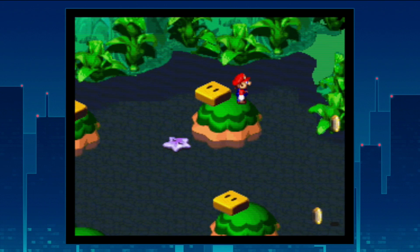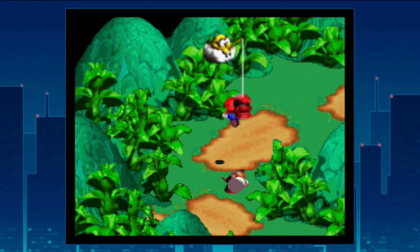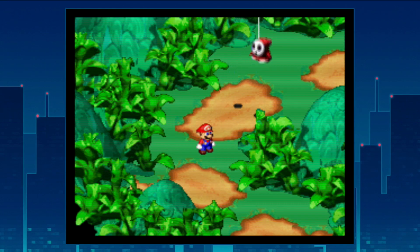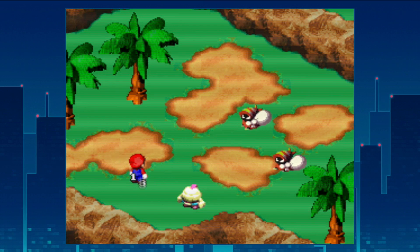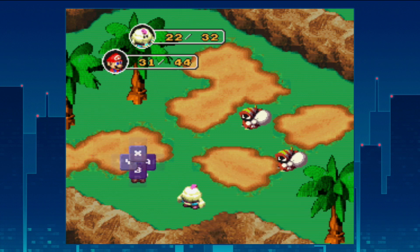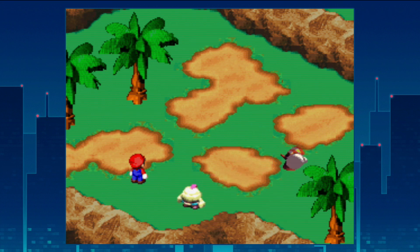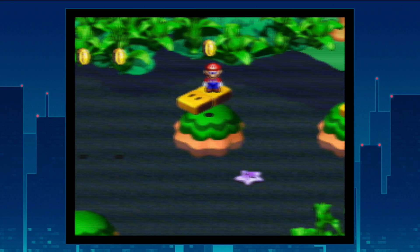Riding across the lake, we encounter Thieves — a new enemy type that can run away from combat. If you're not faster than them they'll likely escape; we don't have any speed boosts at this point. If you do manage to kill them they give a good amount of coins. We get five experience and ten coins from this encounter, which isn't terrible for this point in the game.